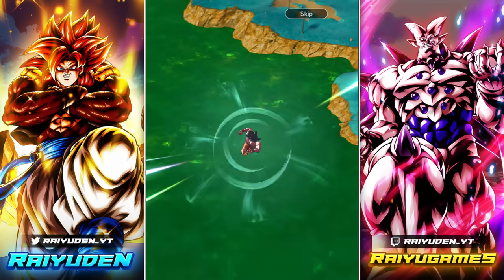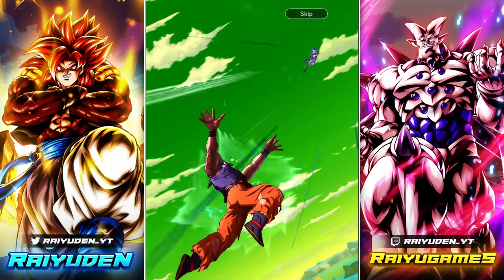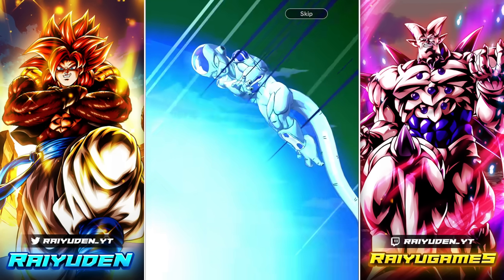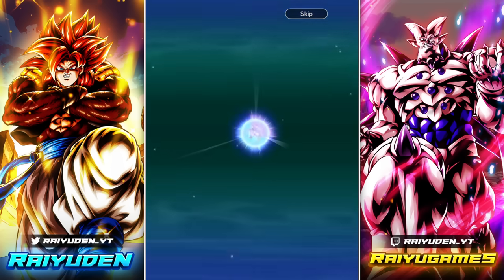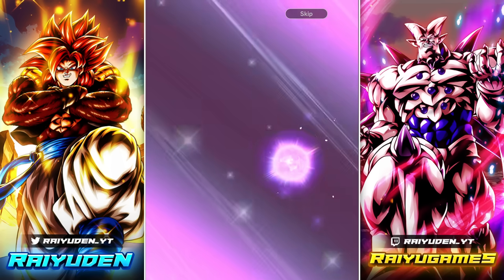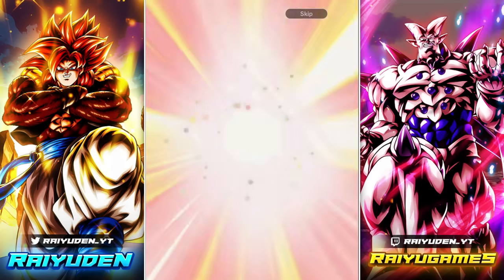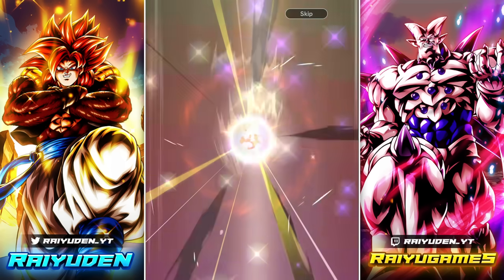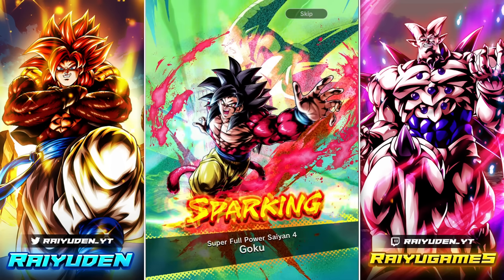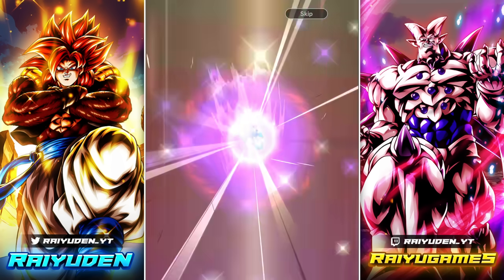I wonder if Trunks and Vegeta could also fall into that category. Don't forget that they actually reduce a health restoration percentage. So Trunks and Vegeta with the whole blast-goes-into-blast stuff — the only downside being they have no range blue. Maybe they got a couple of points in their favor because of that. Also in the data download, we don't have the Sin Shenron Zenkai Awakening, so Sin Shenron Zenkai Awakening is not going to be this week. It's going to be next week.